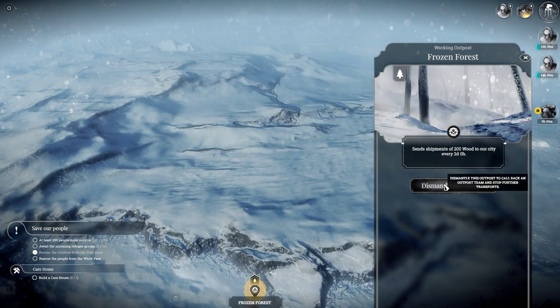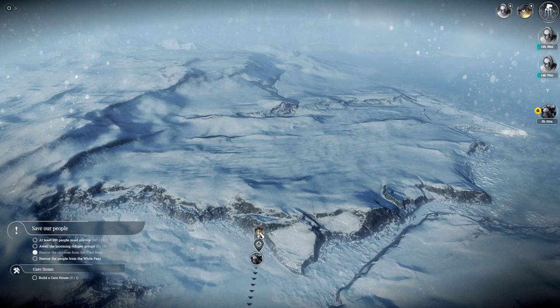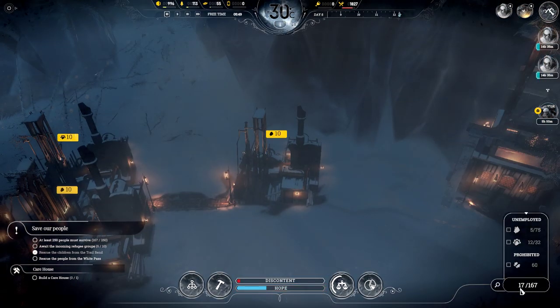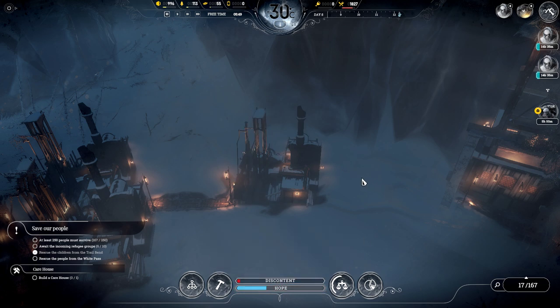However, once I dismantle it, they'll appear above the thing, but I can't click on them. They don't appear on the right hand side, and when I go back to my city it shows that I've lost those 10 people. I can no longer click on them, they're dead, I get a hope hit, and all for dismantling the outpost.